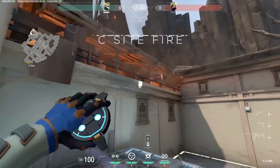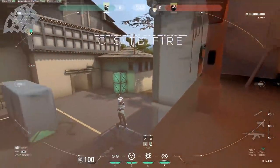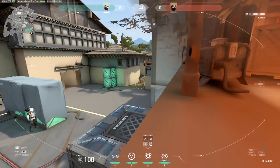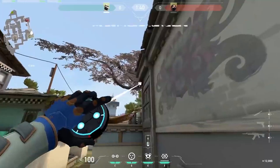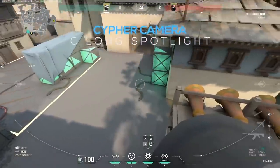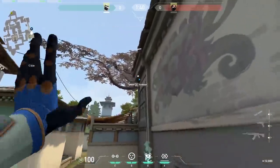C side, by the fire. Any camera that's tucked close to the floor on the balcony that's on fire is a great camera because of the fire background and the smoke making it blend in. C long spotlight — you don't need to see down C long to be holding C. Just being able to see enemies run in and activate your cage traps is perfect.